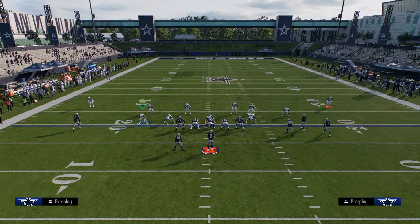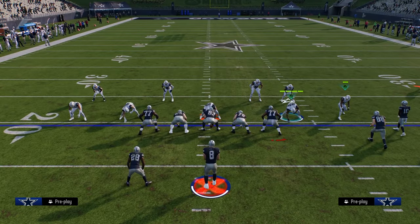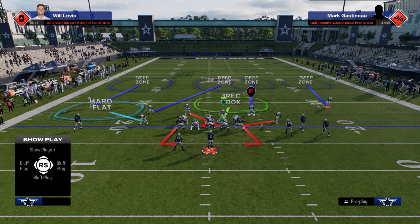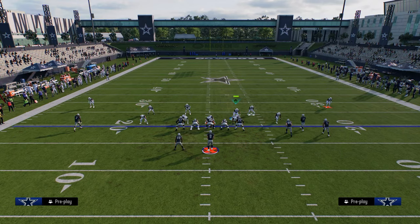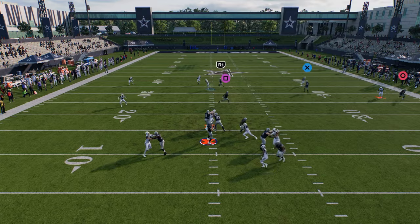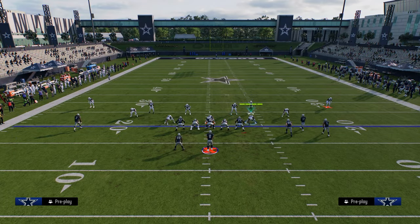A send five blitz I really like currently: out of Cover 6 Willy, bring this guy down, blitz him off the edge, pinch D-line and QB contain. At the snap, just lurk into coverage — work into a cover three cloud type look. Against a blocked running back or a lot of meta pass pros, this blitz is still going to work and you'll still be able to get pressure out of Cover 6 Willy.